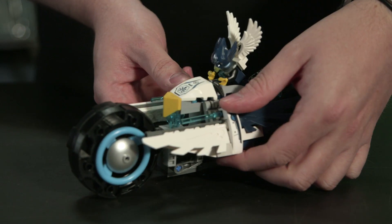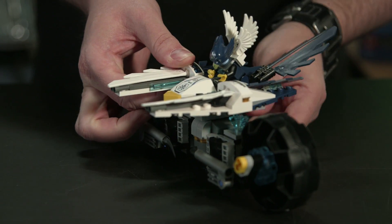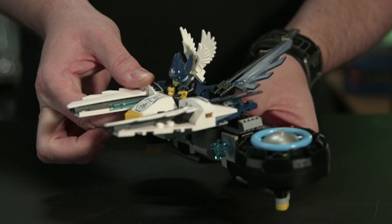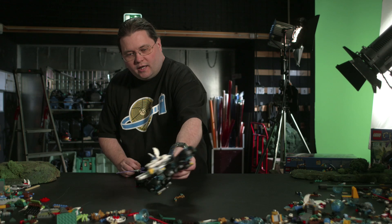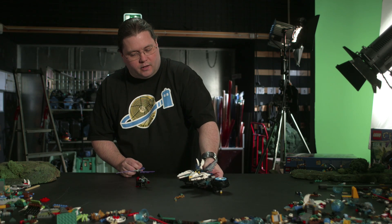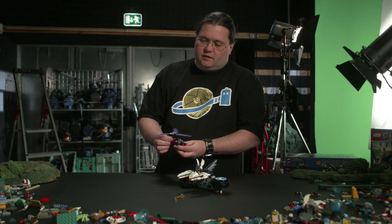Luckily for Eaglor, the bike has this fantastic transformation feature. You pop out the wings, rotate the middle, fold back, pop out the Eagle claws, and suddenly the twin bike is twin flyer, and you can fly away and escape, or at least take on Rascal in his own space up in the air.